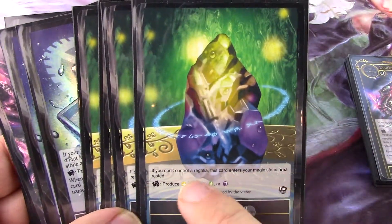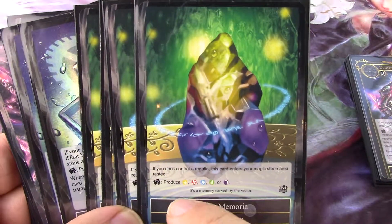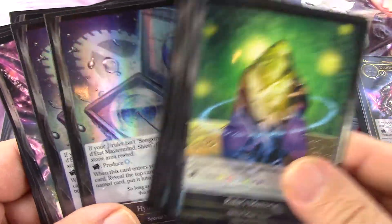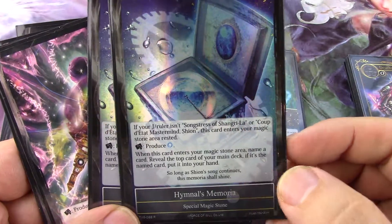Ruler's Memoriam enters tapped if you don't control a regalia, but you will. And when it does enter, you can get any will out of this card. It's fantastic. Then two of Xi'an's Memoria, called Hymnal's Memoria.